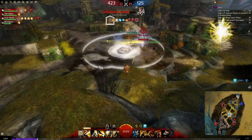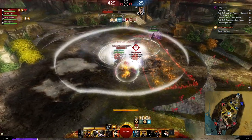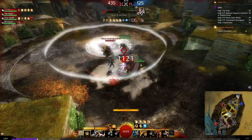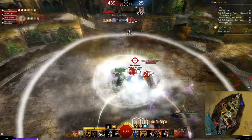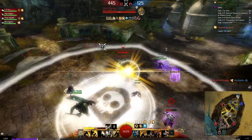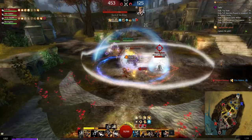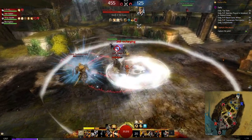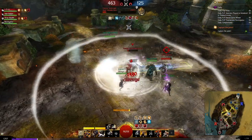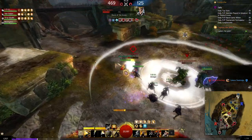I could just AFK at far till we win, but that would be less interesting, so I take a little risk and head into mid to focus their tempest. Usually the tempest is easier to focus because they have less CC. The guardian is sharing stability though, so it could be either one. We spam Earthshaker and hammer 2 — we pop the bubble, the guardian goes for the rez. I try full counter on the symbol but miss the interrupt, and they revive. The guardian is kind of low though.